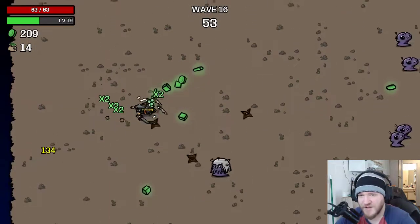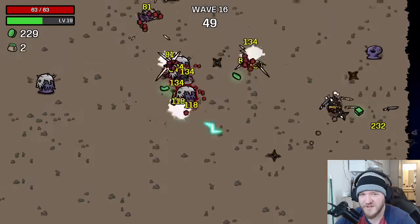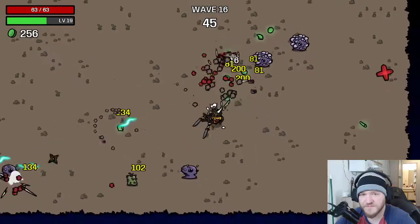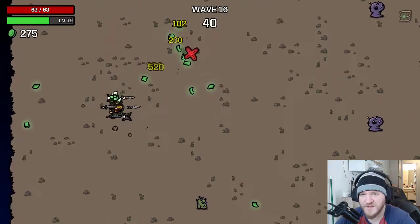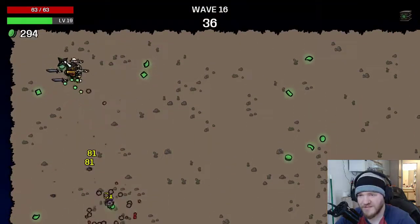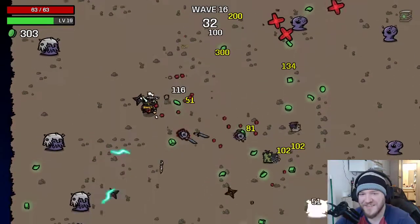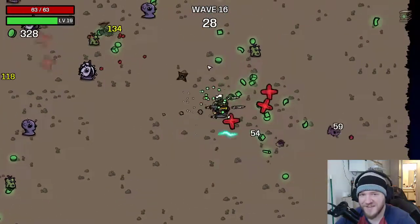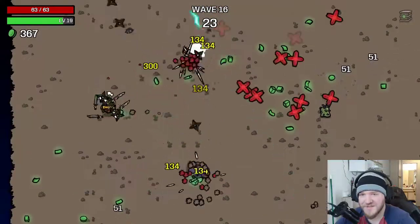Despite not having any range damage bonuses, our flat stats are so good that these shurikens are still doing pretty good damage. And a free item — that's awesome. I actually feel like we're doing better without luck than with it — that's kind of disheartening, you know? At the end of the day, it is all entirely RNG-based, even if you have slightly better RNG scaling. So it is what it is.